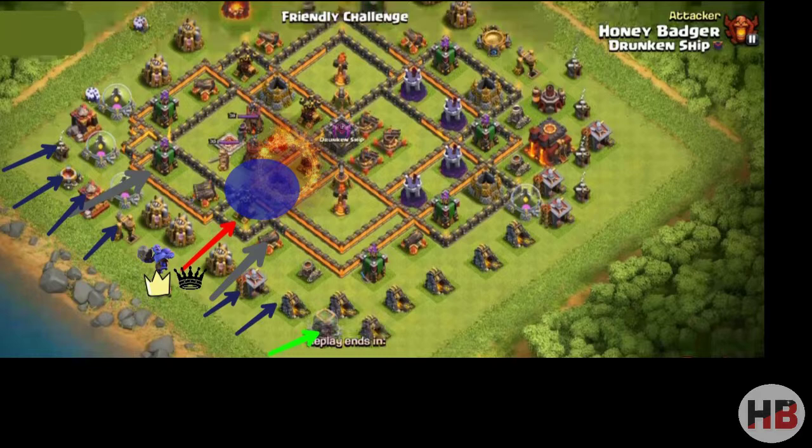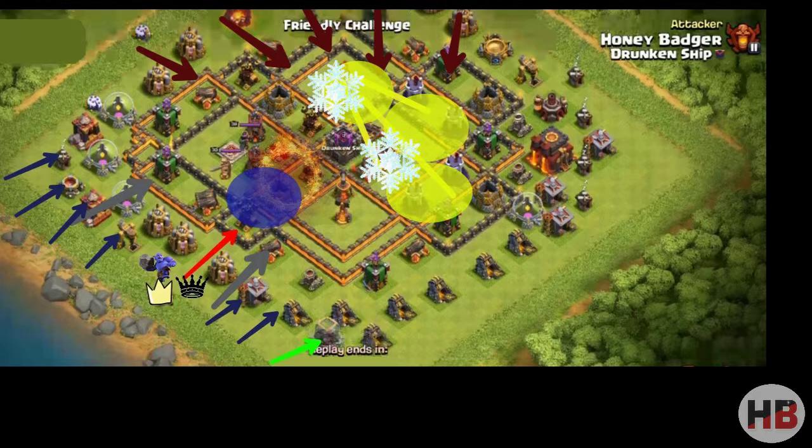That way I have good pathing for my Hogs. The deployment of Hogs is shown with brown arrows — I want to come in heavy with Hogs from 12 o'clock. Heal spell placement is marked with a yellow circle. I am using three Heal spells here; as you can see, there is no need for a fourth Heal spell.